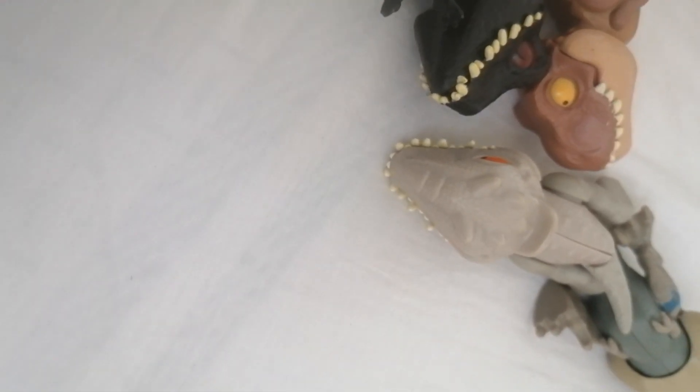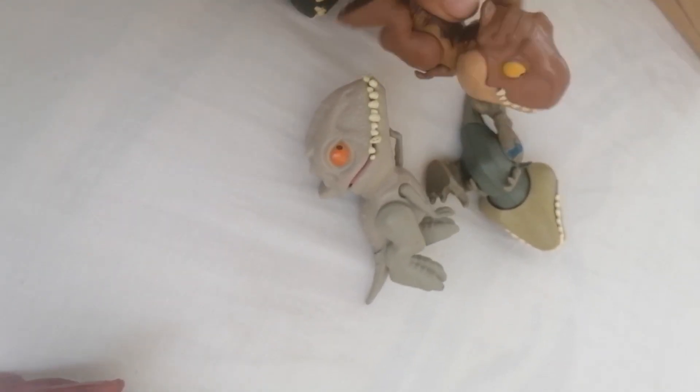The ones that are not too bad are these guys. Indoraptor — he's not so bad, the snap works perfectly, but still not great because of the head. Blue is just a T-Rex Snap Squad colored blue. But these are going to be our Snap Squads for now on this channel.